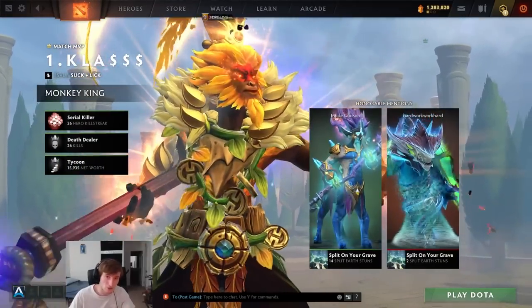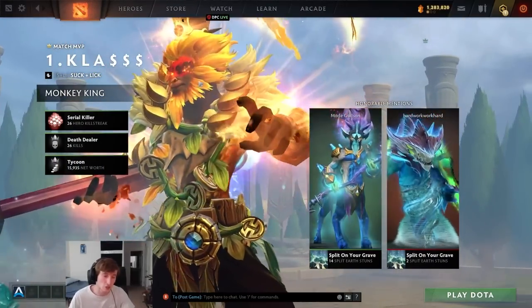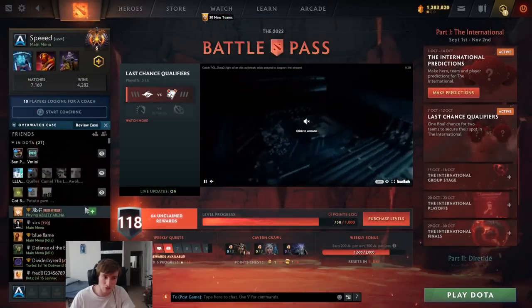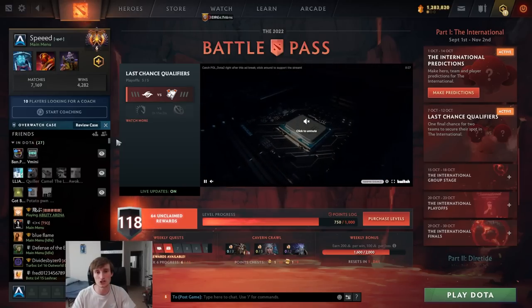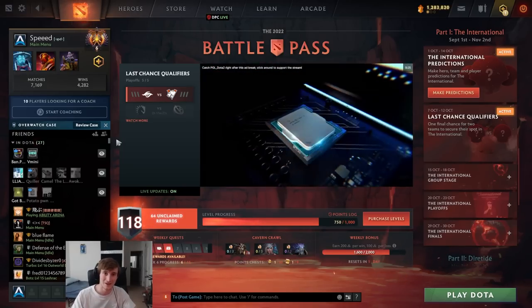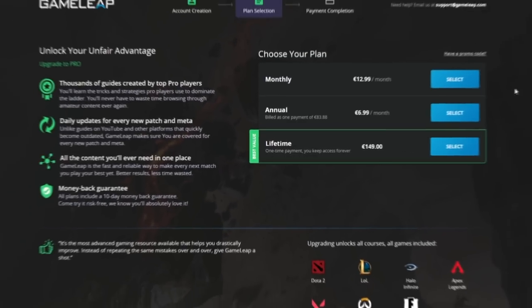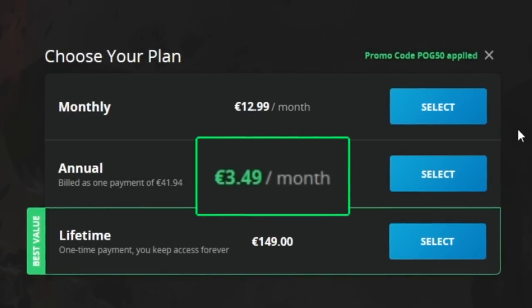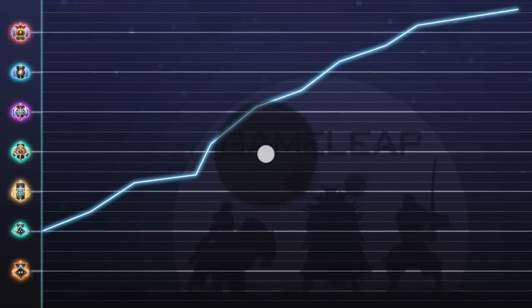Your heal at level 15 is pure damage on a six-second cooldown — that's why this build is so powerful. You basically never lose lane as long as you follow what I showed you, because you just have so much HP. Thank you guys so much for watching, I hope you enjoyed — I'll see you in the next one. Before you go, subscribe to the GameLeap website where we're going to help you get to the next rank. Click the link down below — peace!